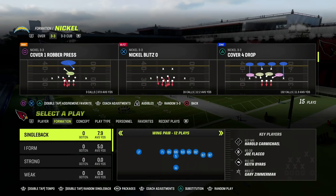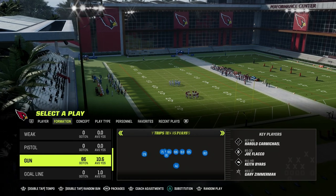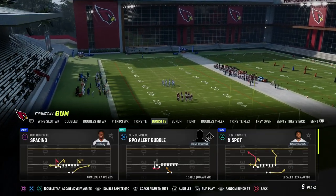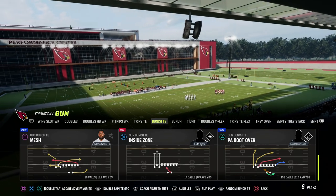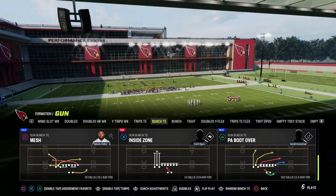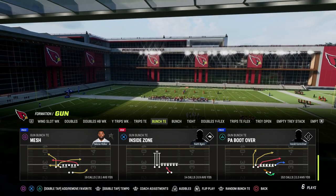If you guys want to get my entire Bunch Titan offensive ebook, make sure that you join the Patreon — that's linked down in the description. Ten bucks will get you access to all of my Madden 23 offensive and defensive ebooks, as well as all of the updates to the ebooks.